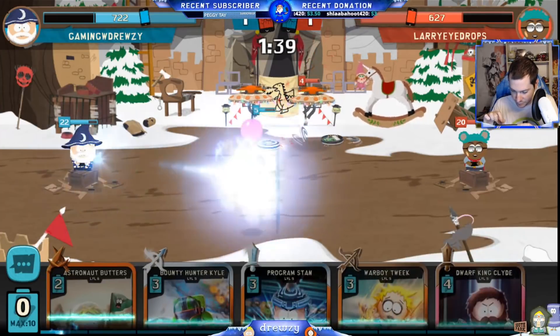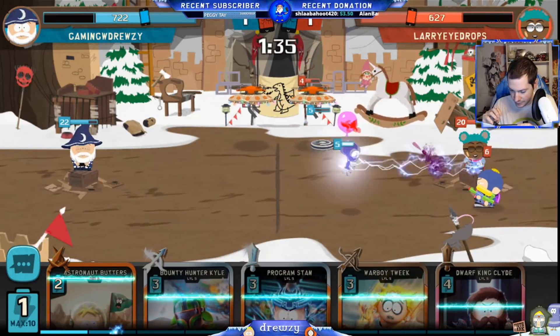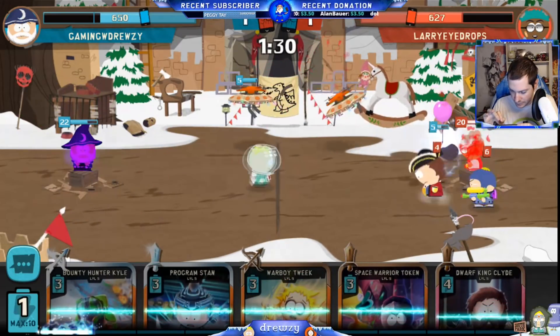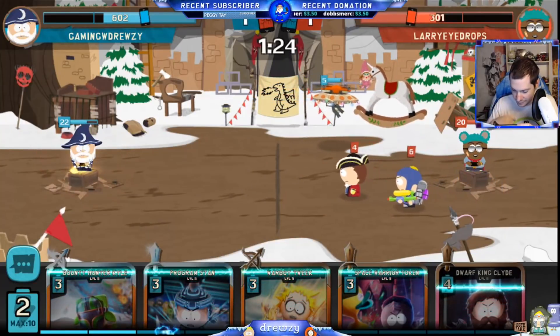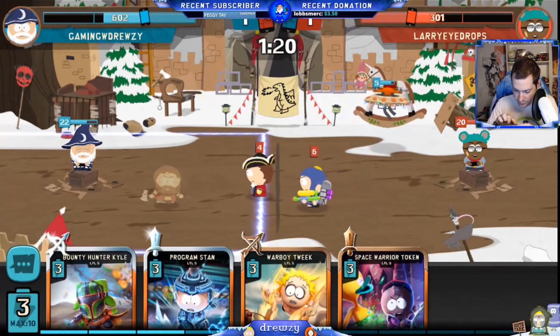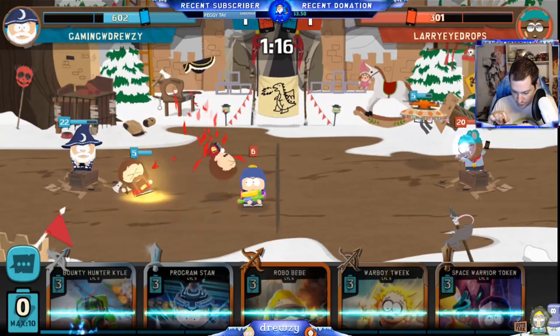Let's get some Starving Marvin in here — we're just throwing down cards, probably wasting them, but just throwing them down. He's gonna hit us with some poison, that's cool. Starving Marvin got us a couple of hits, that's about it. He went down pretty quick. Alien Drone's working his way forward though. Good — Dwarf King Clyde should take out Hook Hand.